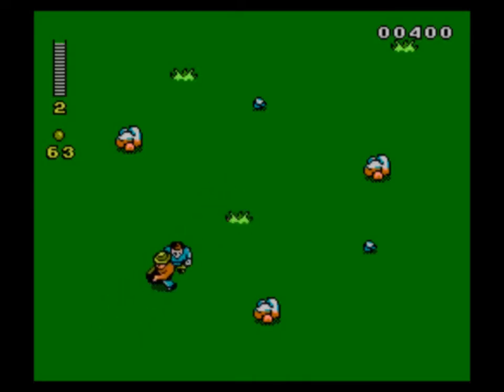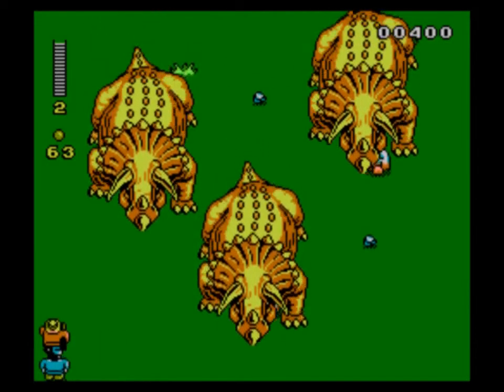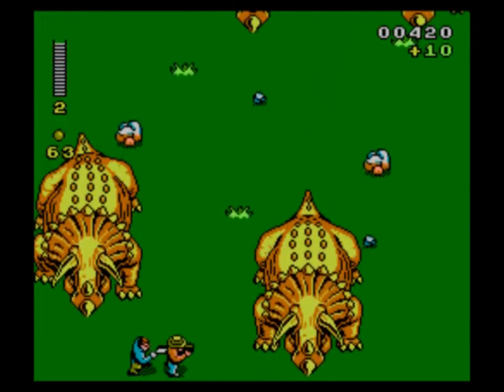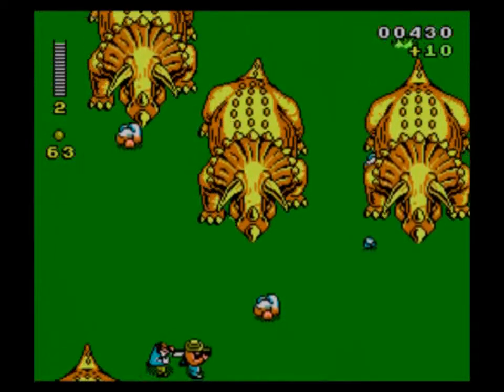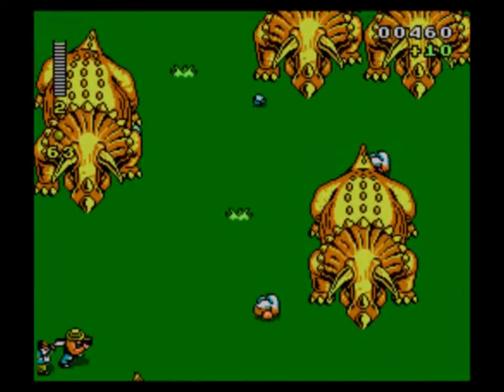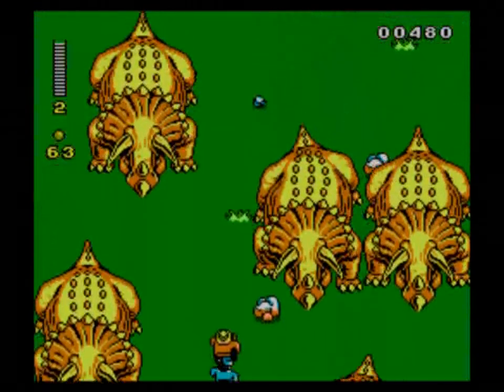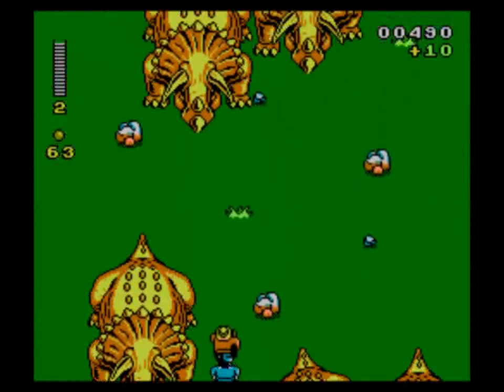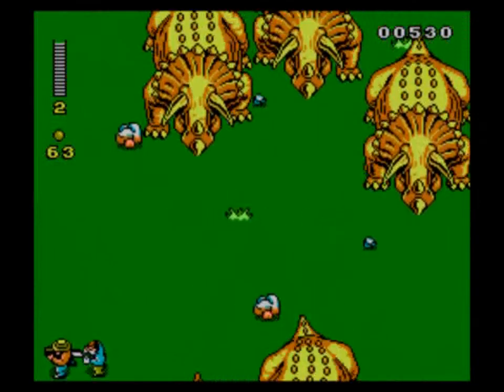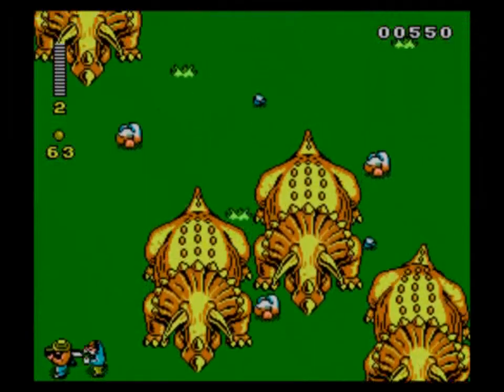There's Tim with his hunchback — it's a very unflattering sprite they've got for him there. This is sort of a minigame style where I'm just trying to avoid touching the Triceratops, or having the Triceratops touch Tim. If they crush either of you, you lose health, and that's not good.